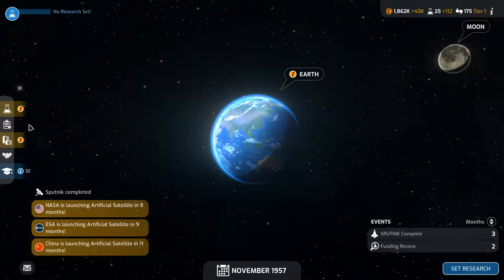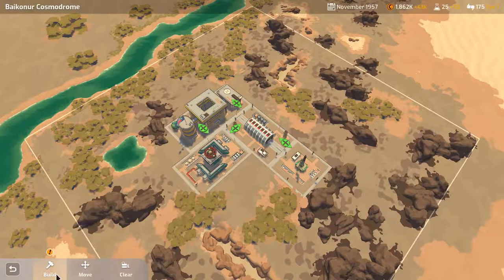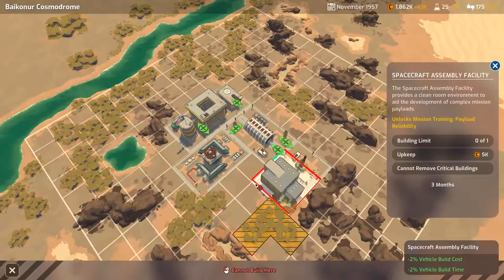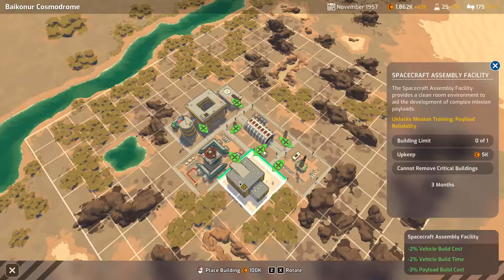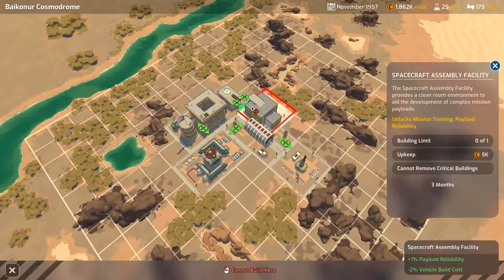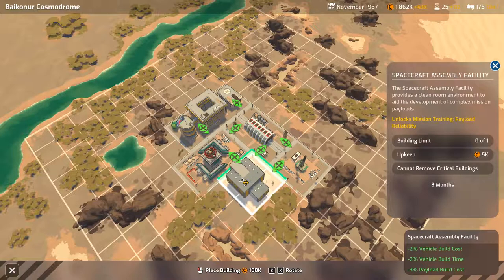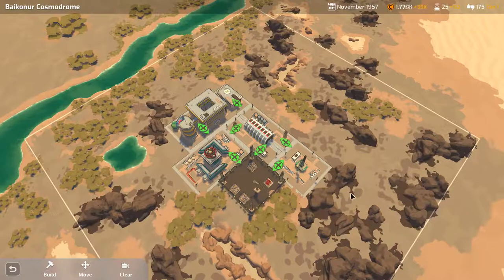Let's go to the solar system. We don't have any research but we can build the vehicle — spacecraft assembly build. Placement gives 2% vehicle build time bonus. Checking other spots: 1% payload reliability if I have it next to there.